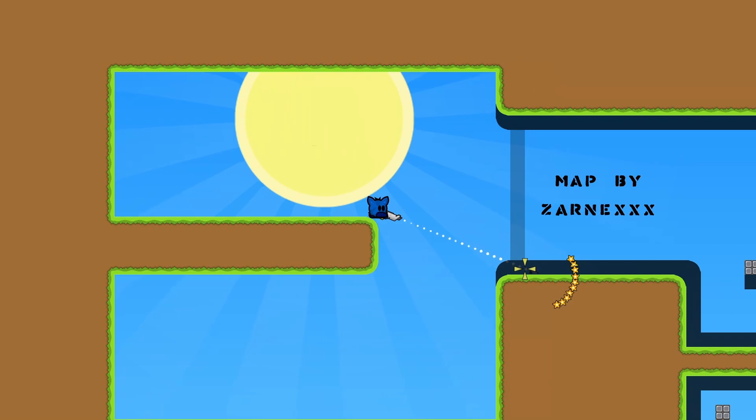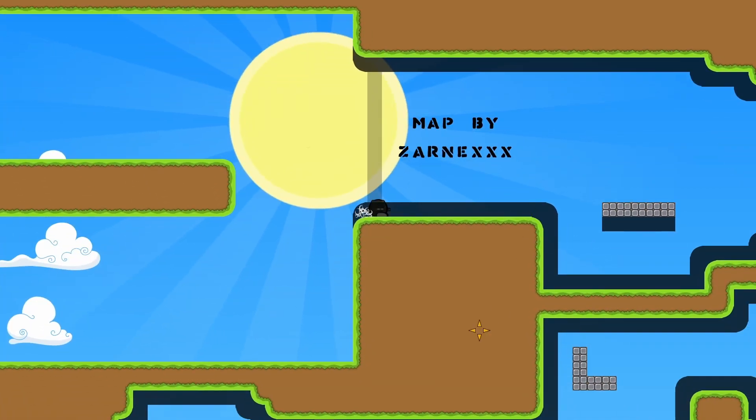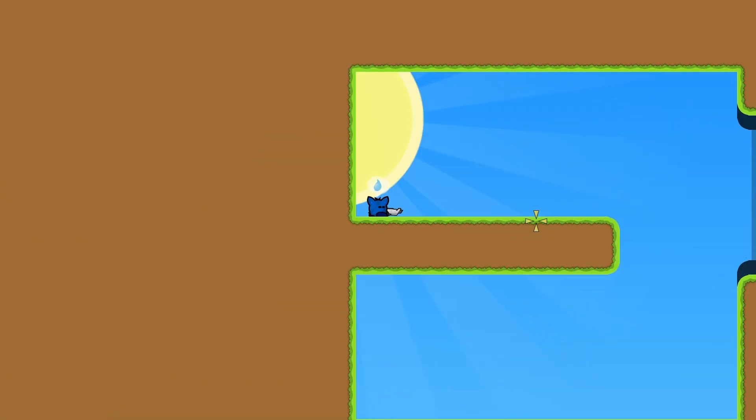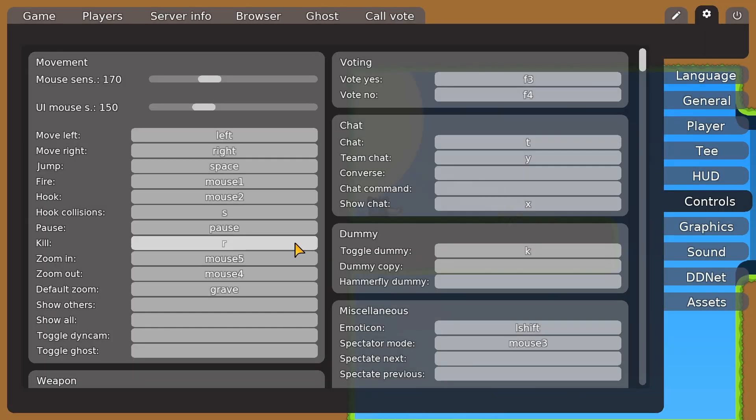What's stopping us from finishing a map is called freeze. Freeze is one of the tile types found in the game, and when you're inside of it you won't be able to move. Once you're dead, you have to restart the map to get out of the freeze. To restart the map, set the kill key found in the control settings.